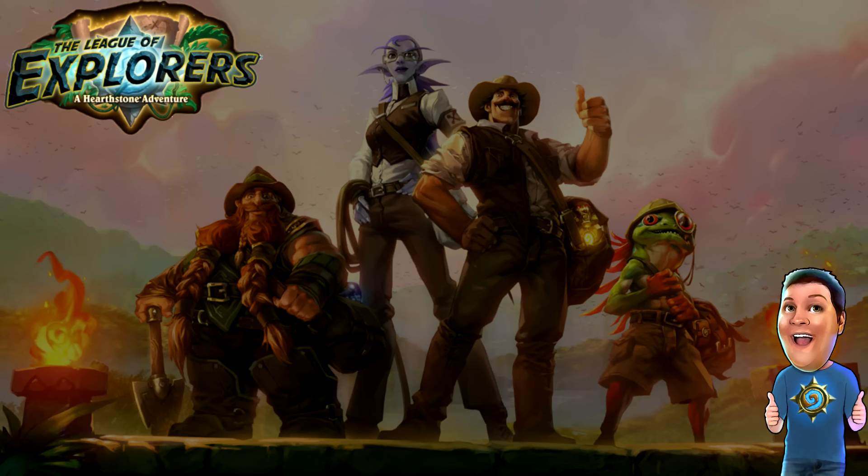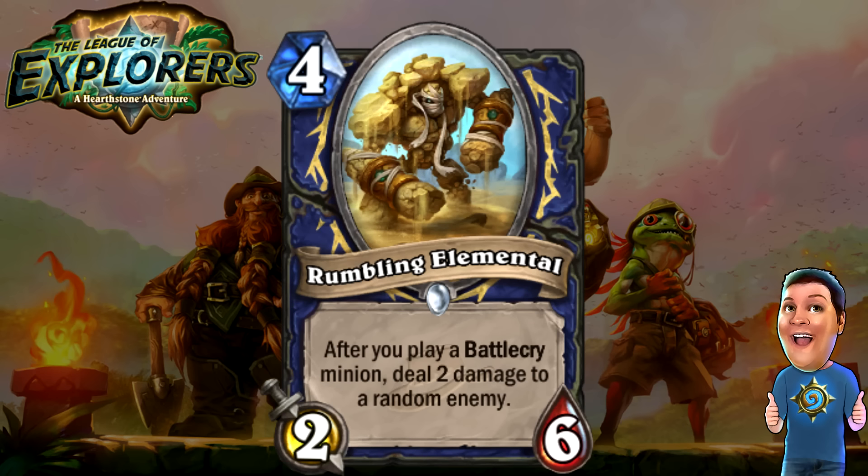Next, we got the Rumbling Elemental — four cost 2/6. After you play a Battlecry minion, deal two damage to a random enemy. Basically an oversized Knife Juggler that only works with Battlecry minions. There are other cards in this set that have to do with Battlecry, and I think a Shaman Battlecry deck could definitely see some play. It's a very interesting new type for Shamans that could see some potential play in the future.